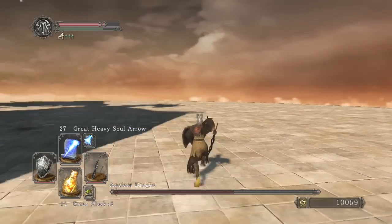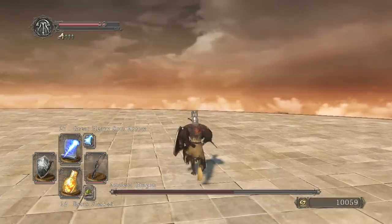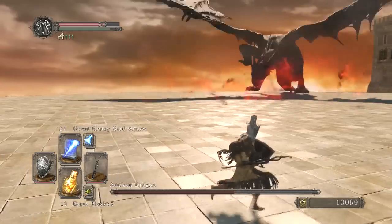There he's going up. See his little wings flap and we're already far away. So what do we do? Run further away. Pretty good technique.